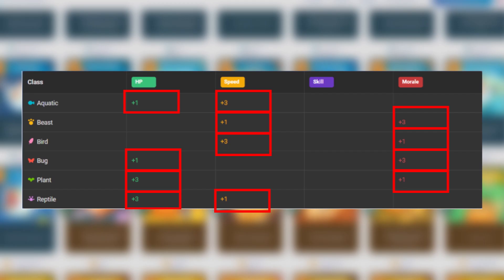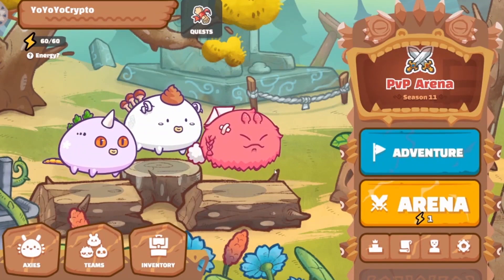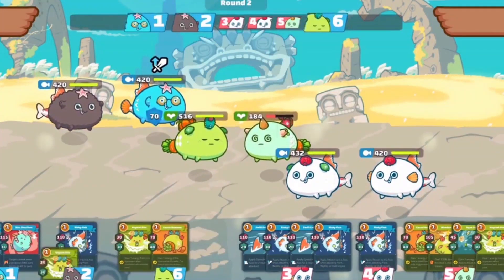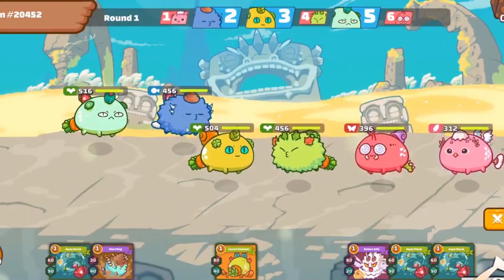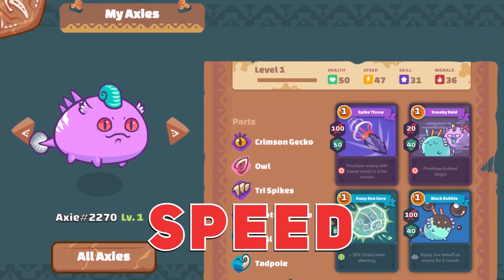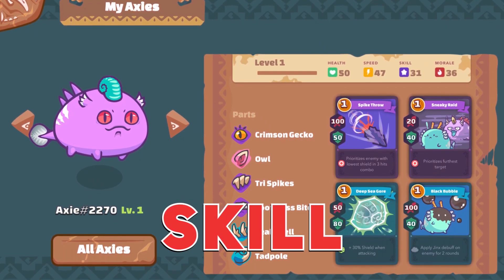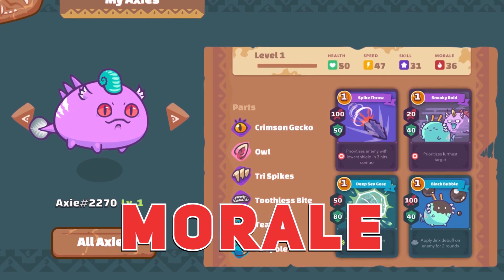The other three classes — Dawn, Dusk, and Mech — are only obtained through breeding. As of now, they have no stat boosts or anything to make them distinct from the other classes, so players don't primarily use them unless they have good stats. As a reminder, the stats in the game are: HP for the Axie's life, Speed which determines turn order, Skill which adds bonus damage to combos, and Morale which increases critical hits and the chance to enter last stand.